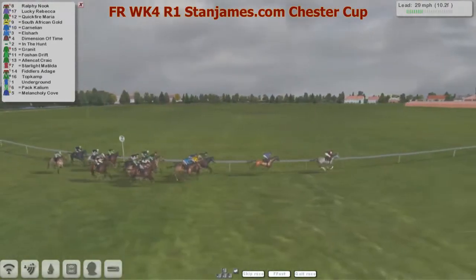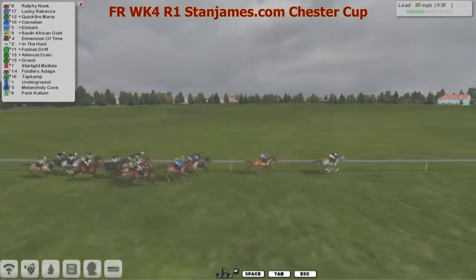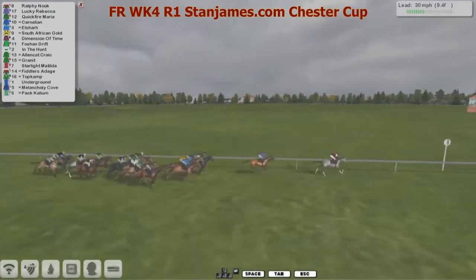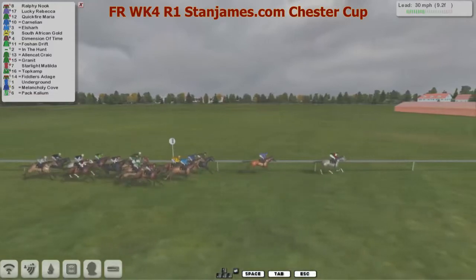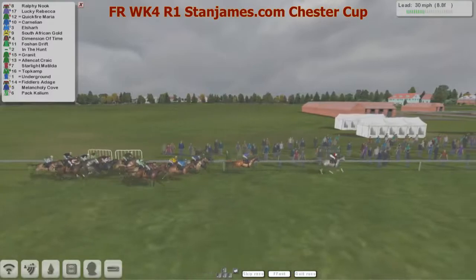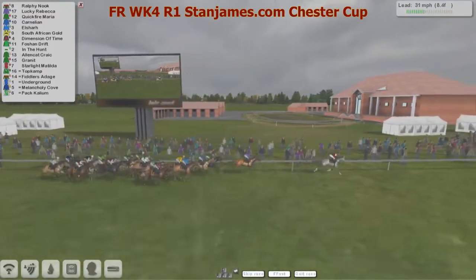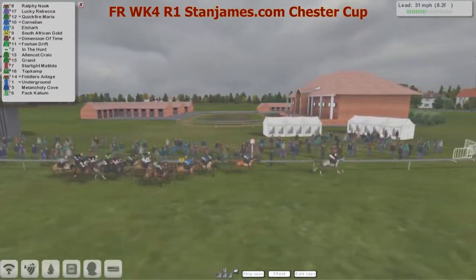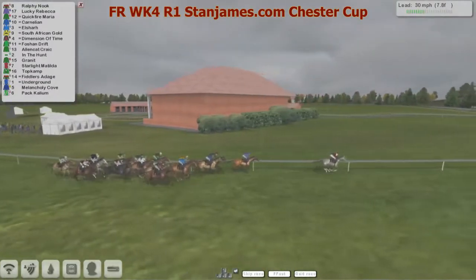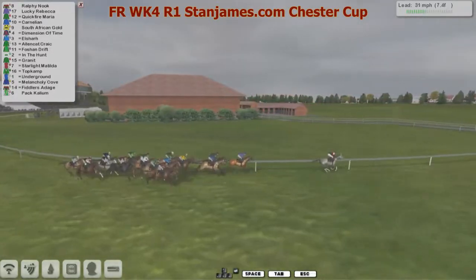Rolfi Nook really sets the pace — only two lengths in front now. Lucky Rebecca starting to make that move upwards, then Quick Fire Maria. Carnellian is back in fourth, then South African Gold. Dimension of Time is up there in the hunt. Also up there having a good rail run, looking to get a bit closer. South African Gold now getting a squeeze on the inside. Alan Cat Crack is now starting to really feel the squeeze from the jockey. The field starts to really wrap up — you can throw a blanket around them. Melancholy Cove from stone-cold last has made up four positions and is starting to move up slowly and steadily in the hunt.